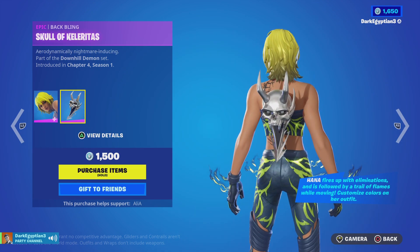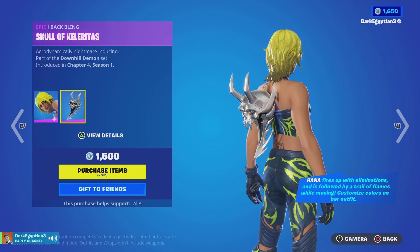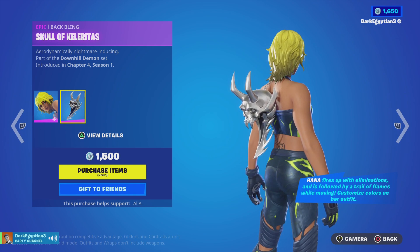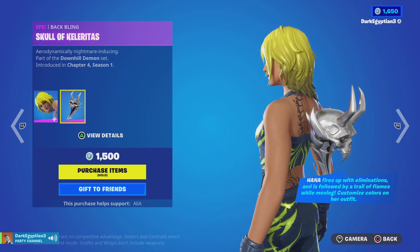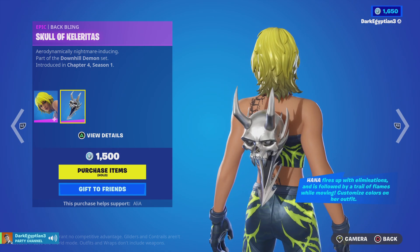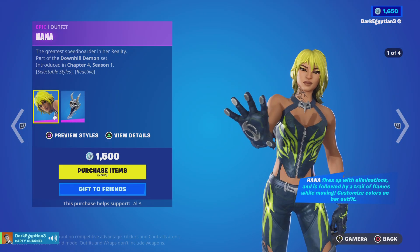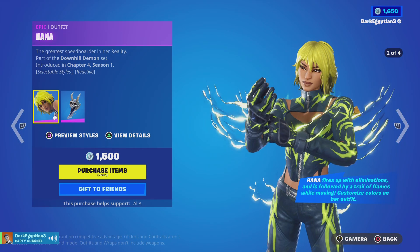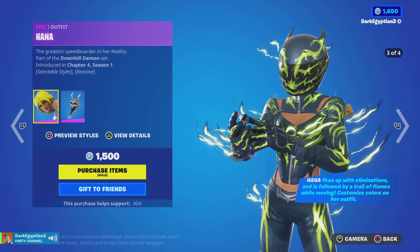Moving us on to the back bling, we have the Skull of Kaliotus — aerodynamically nightmare-inducing. It's definitely nightmare-inducing; I just can't pronounce the words. As you guys can see, the Hannah skin fires up with eliminations and is followed by a trail of flames while moving. You can also customize colors on her outfit.